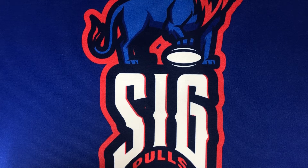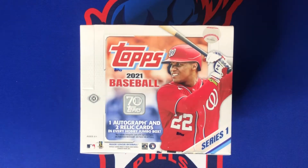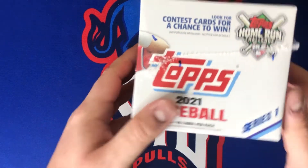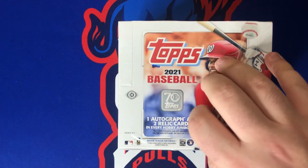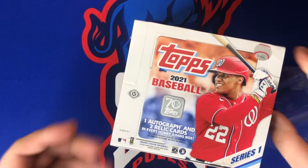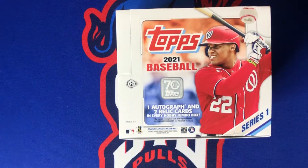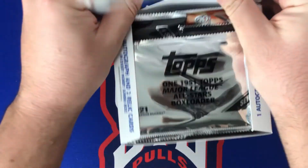Welcome back to SigPulls! Today we have a 2021 Topps Series One jumbo hobby box. I'm not going to open the whole thing on camera because it's going to take too long — there are 10 packs and 46 cards. I did just want to show some jumbo hobby packs because these are absolutely loaded. There is one auto and two relics in every jumbo box.